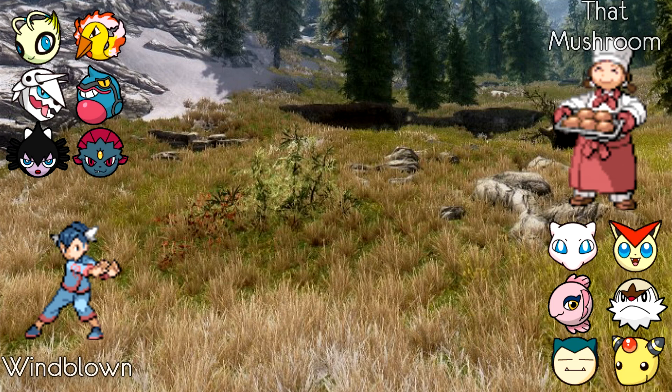The one thing Windblown should probably look out for is scouting that Snorlax set — look for the Leftovers damage, because it could be the Assault Vest or the Rest-Talk set. Windblown's team features Celebi, Moltres, Mega Aggron, Toxicroak, Gothitelle, and Weavile. From the look of it you can tell it's very anti-stall. Gothitelle has Shadow Tag, able to trap anything on ThatMushroom's team, and Weavile, Toxicroak, and Moltres all do very well against stall. Mega Aggron is always a great Stealth Rock setter and support.